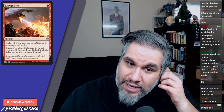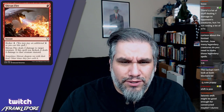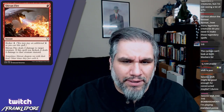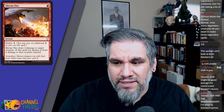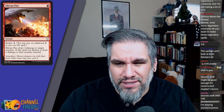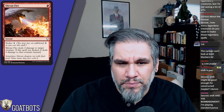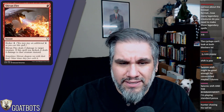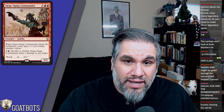Shivan Fire — one mana deals two damage to target creature. If kicked, it deals four damage instead. So this is literally Burst Lightning but it can only target creatures. It's probably still good enough for limited, and might be good enough for standard as well — it is an instant, which helps.